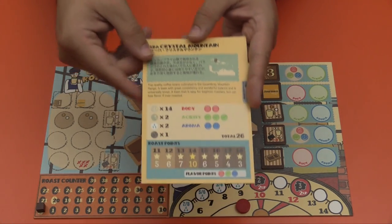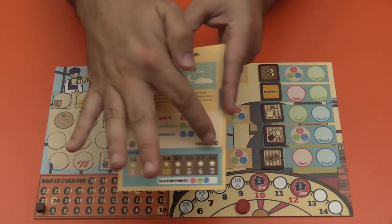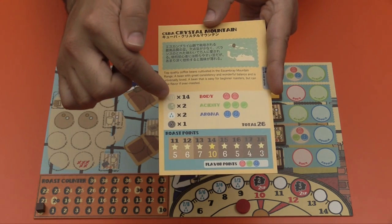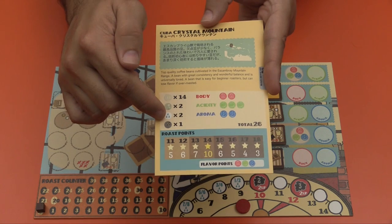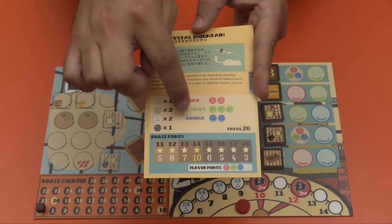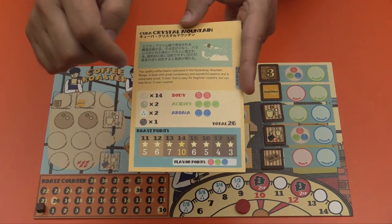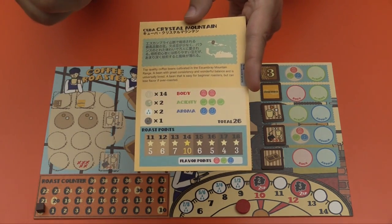To set this up, you're going to take your bag and put all of the tokens listed in the middle into the bag. In this case: 14 beans at zero, two moisture tokens, one bad bean, two that are not matured yet, some body, some acidity, and some aroma tokens. The total for all these will be 26. Once you've set that up, you are ready to begin.